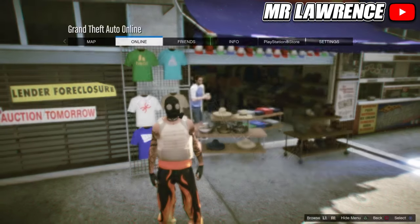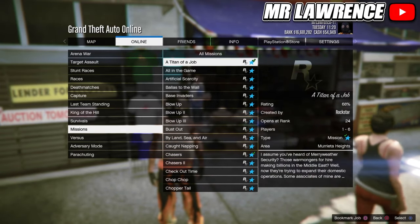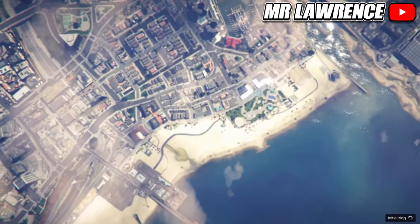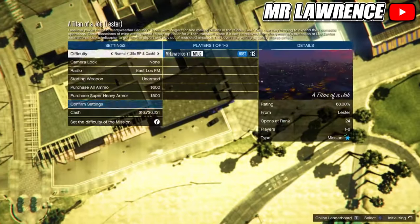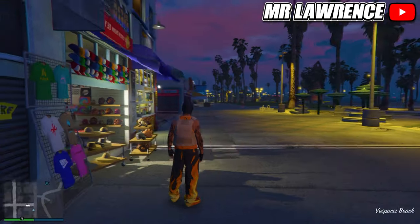Now open your post mail, go to Online, Jobs, Play Job, Rockstar Created, go to Missions, and start a Titan of a Job. Start it on your own and wait till you load in. You should load in with a gas mask.